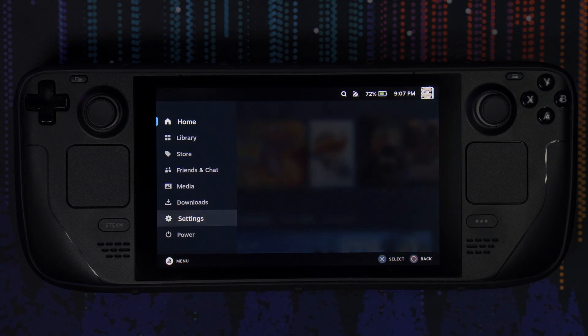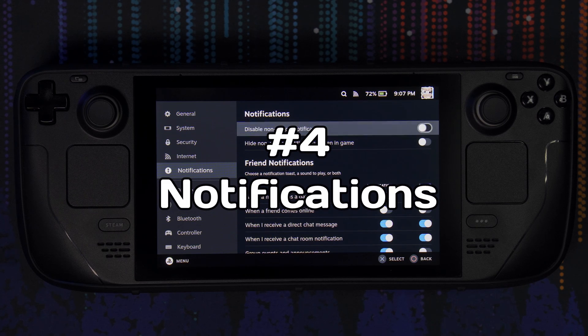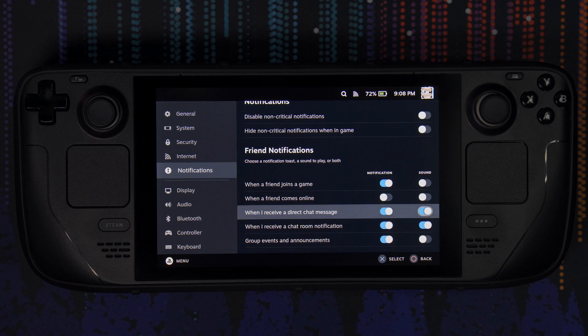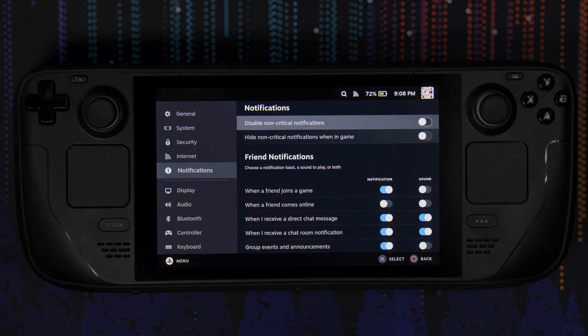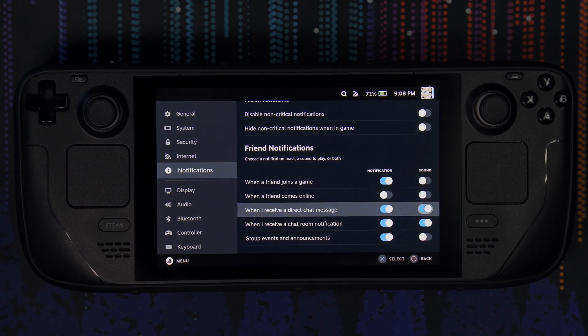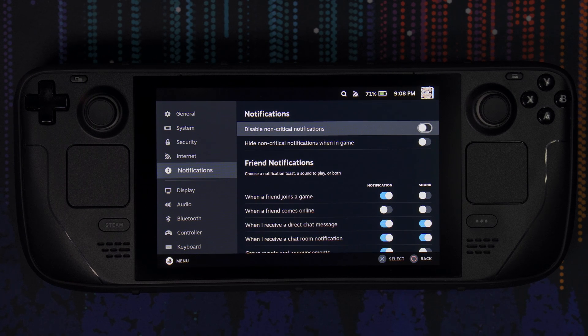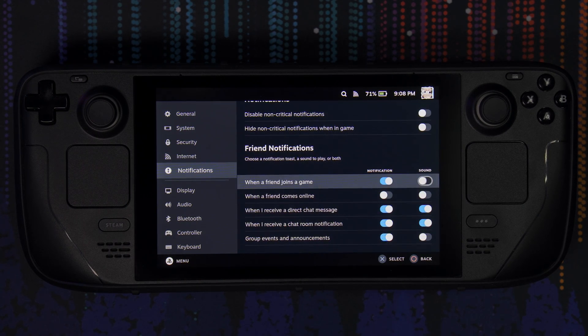The fourth tip also involves the settings and is a big one that a lot of people overlook. You can completely customize your notification settings while playing games. You may know that little badges pop up on the bottom right of your display showing if friends are online, if they joined a game, sent you a message, or if you got an achievement. If you're playing a heavy story-based game, you can come in here and completely turn notifications off or on.